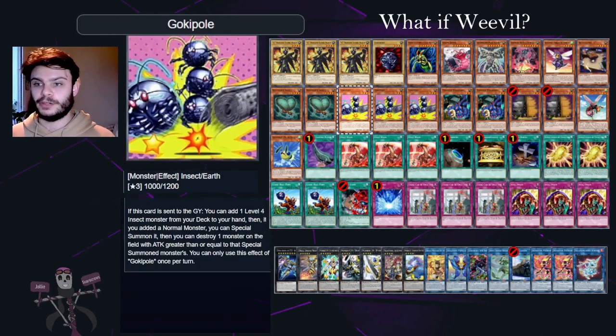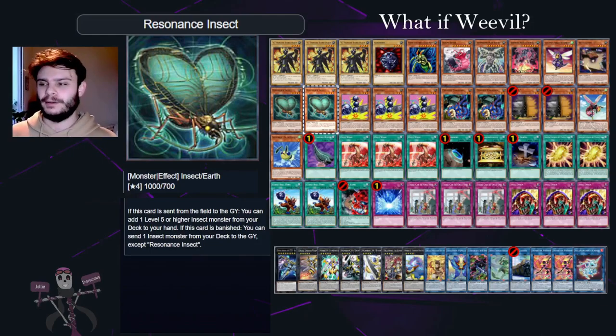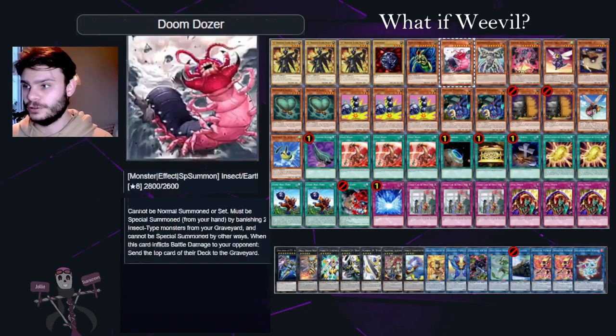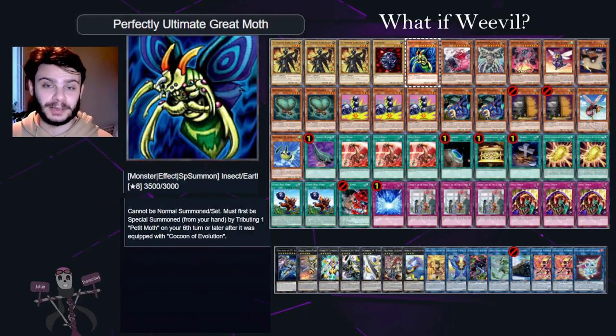Your main engine revolves around sending Gokipole to the graveyard straight from your deck. That can either be used to destroy monsters or to get things to your hand, such as Parasite Paranoid or Resonance Insect, which allow you to knock your opponent's monsters, parasitize them, or search for your big beaters like Doom Dozer, Kaiju, or the Super Armored Robot. They can then be your big bosses which, under Skill Drain, can hopefully go straight through your opponent's threats. This deck is also really good at summoning the Ultimate Great Moth, which for any Weevil deck is probably a must.